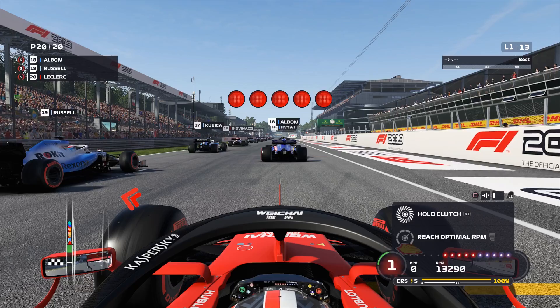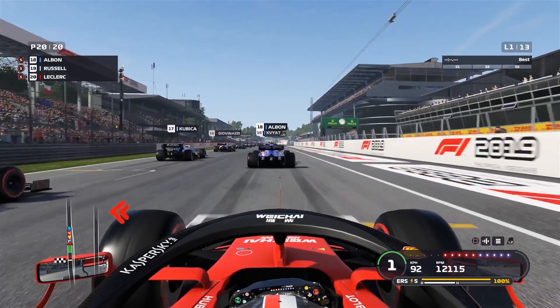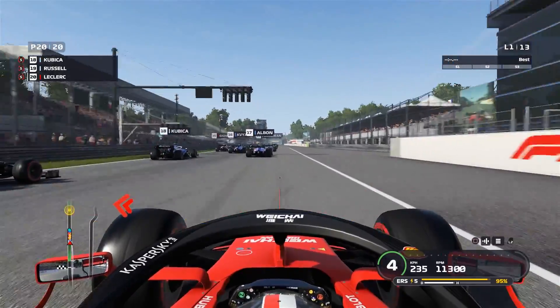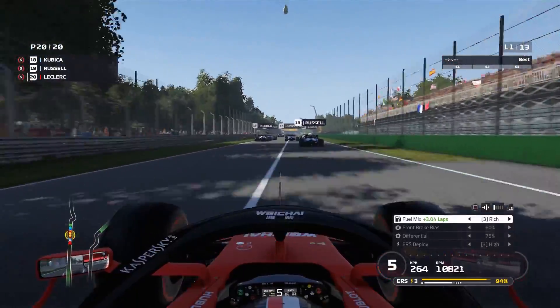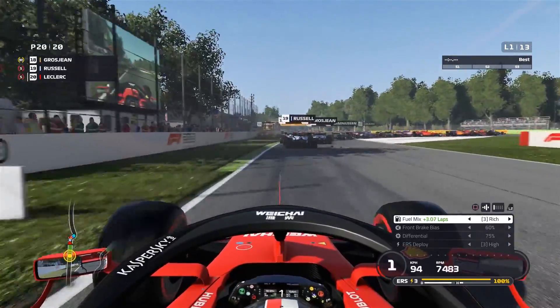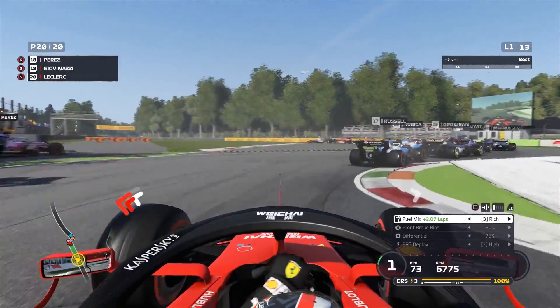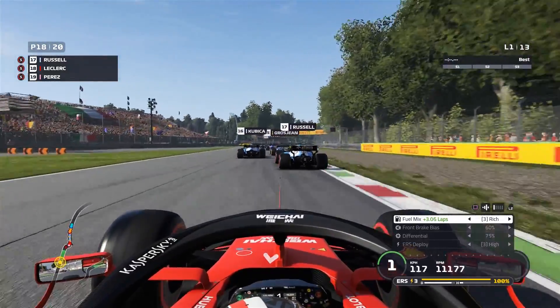We can actually fully deploy ERS. I think it's a combination of the fact that the straights are actually shorter - you're on full throttle for less time because you get down the straight quicker - and also that you're braking for a lot longer, so you get a lot more ERS deployment. So I'm able to run full ERS mode. There's already some carnage on the outside but luckily it's to the outside, so we can get through cleanly. Up to P18 already.